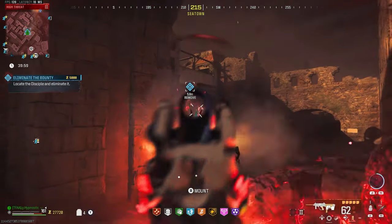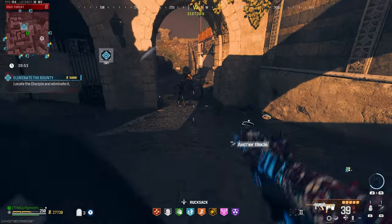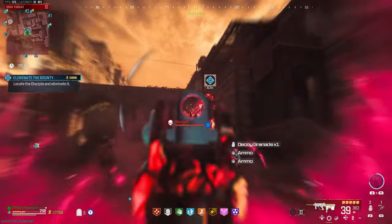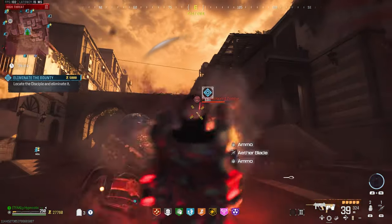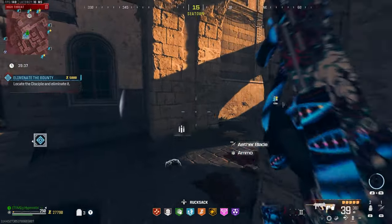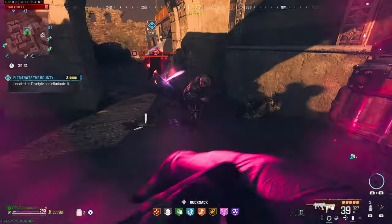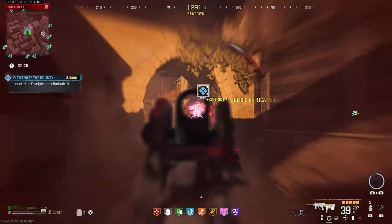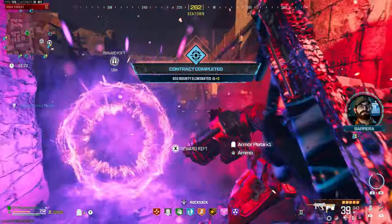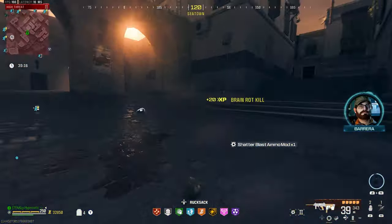We're almost out of ammo, we just burned through all that. We might need pack 3. We definitely need to come refill. If we could turn the mangler — we did! Let's get that mangler to help out with this disciple. Oh my god, just look at that — manglers are OP once you turn them. That's insane. Two self-revives off that, and shatter blast — might as well take it.